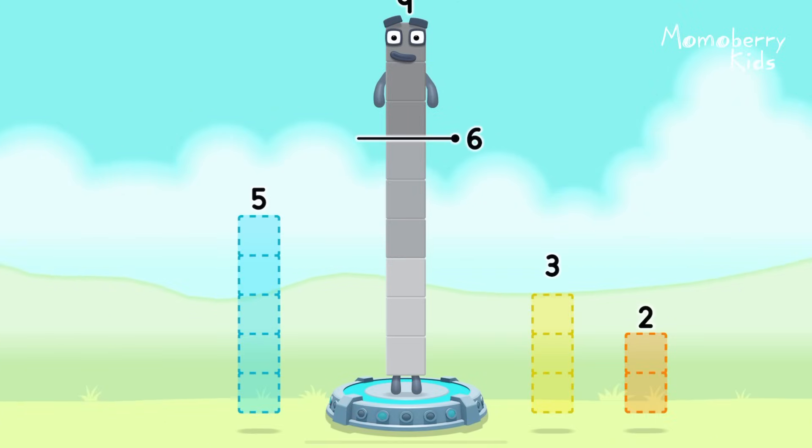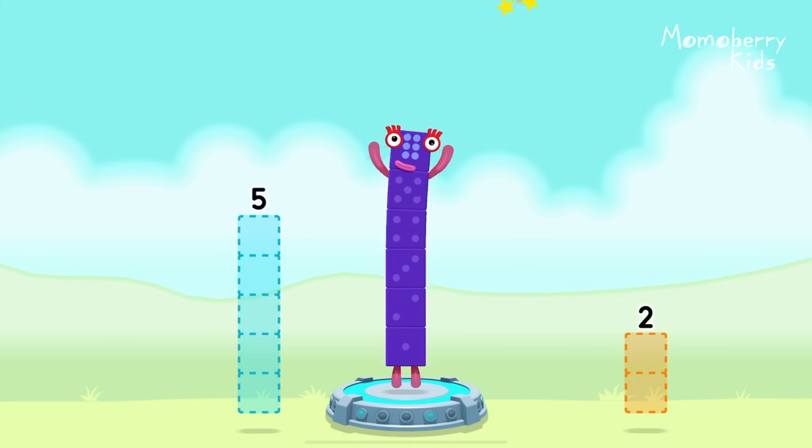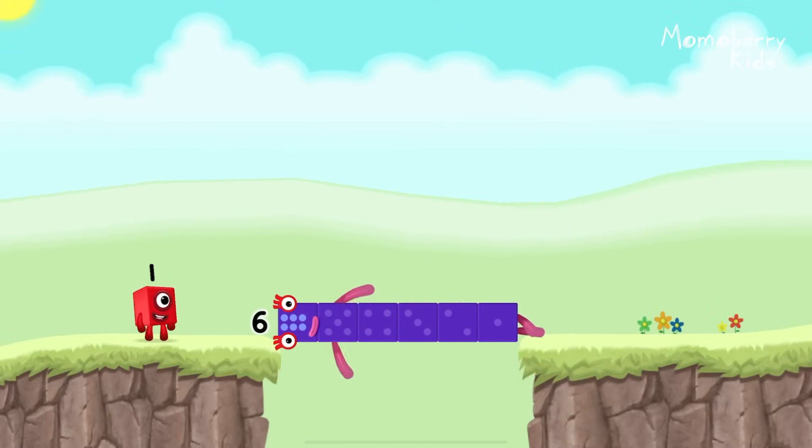Take number blocks away from 9 to leave 6. Three! You cracked it. 9 minus 3 equals 6. Six. Well done.